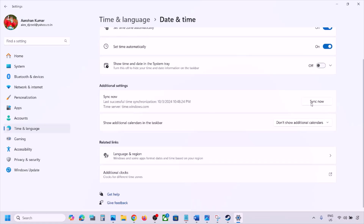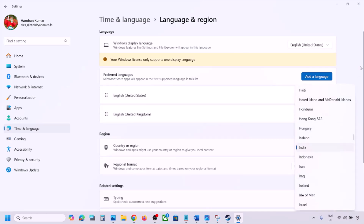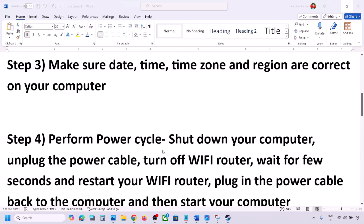Scroll down and click Sync Now. If you see any error in red, click Sync Now once again. Then go to Time and Language, go to Language and Region, and make sure your correct country is selected. Then check.